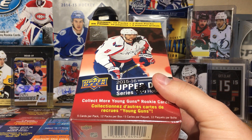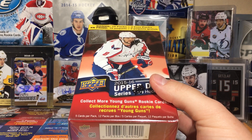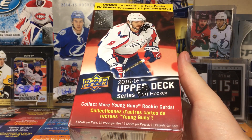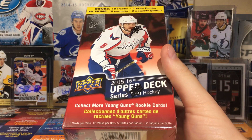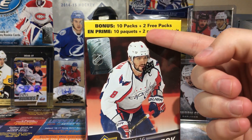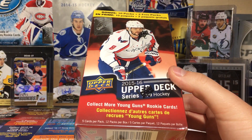Today we have a 2015-16 Upper Deck Series 2 retail blaster box. This one has two free packs, so there are 12 total packs with five cards per pack.